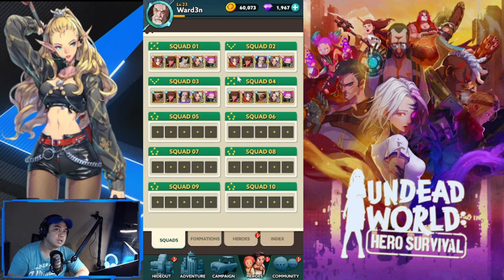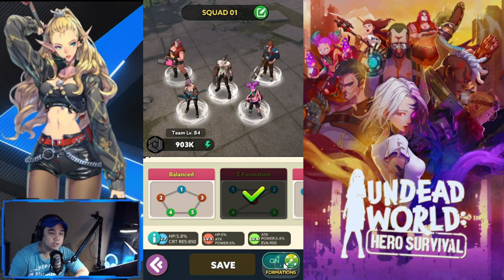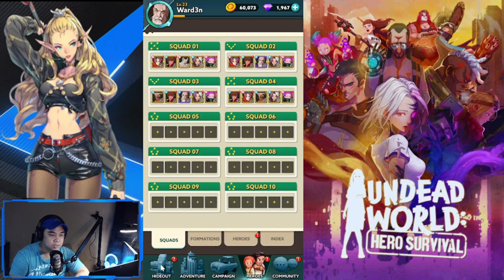You can customize your squads and assign a formation to them, then assign heroes in a certain formation. Squads also unlock at stage six of the campaign. Don't hesitate to level up a little bit every day so that you can unlock all the content.